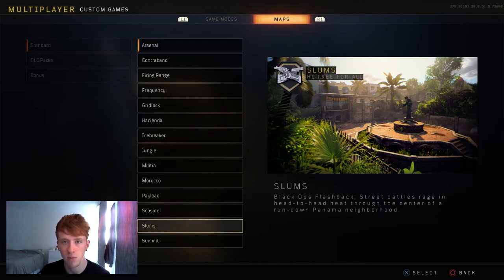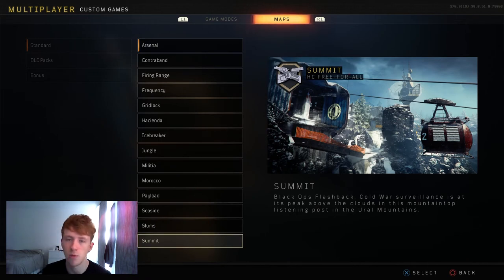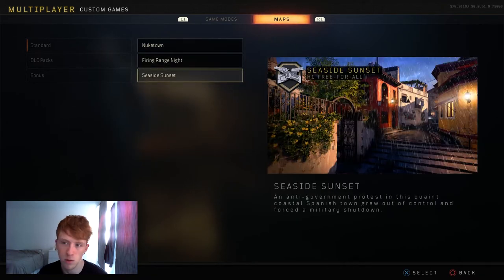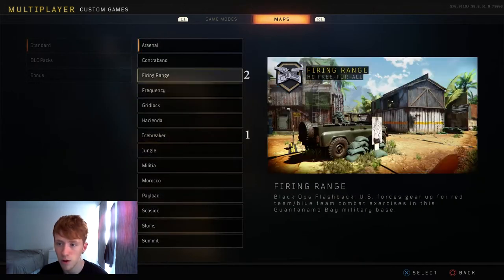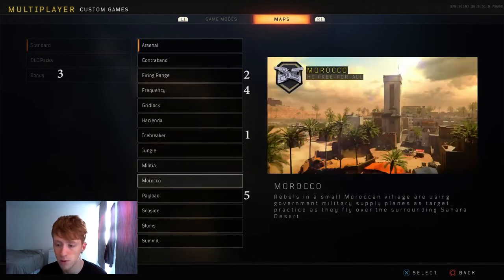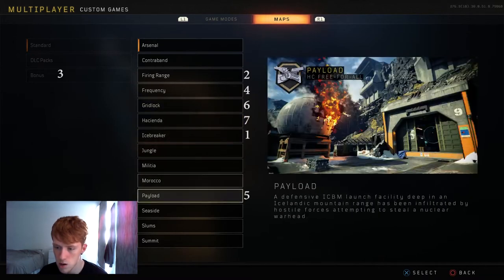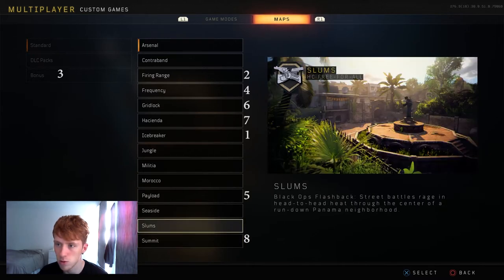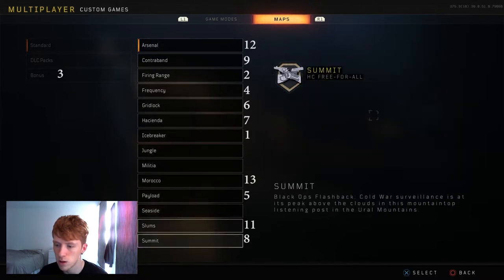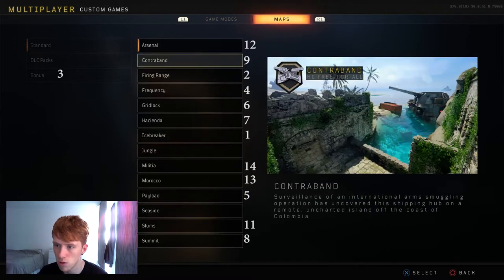Even though I've hit a triple clip going for the agony montage challenge, it was pure luck. Most triple clips are, to be honest. Feeds is just not the greatest so that one would come quite low at the bottom of the list. Payload is a good map but I wouldn't rank it anything higher than Frequency. Seaside is one of the worst to be honest — there are no good spawn traps or anywhere to get feeds.